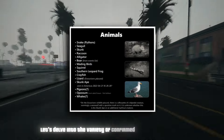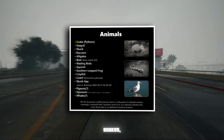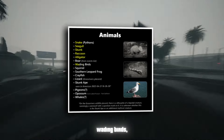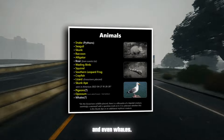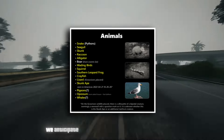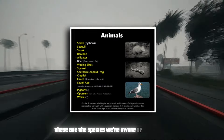Let's delve into the variety of confirmed wildlife in the game. Players can expect encounters with snakes, seagulls, skunks, raccoons, alligators, wading birds, squirrels, southern leopard frogs, crayfish, lizards, skunk apes, pigeons, opossums, and even whales. While these are the animals confirmed so far, we anticipate discovering more upon the game's release.